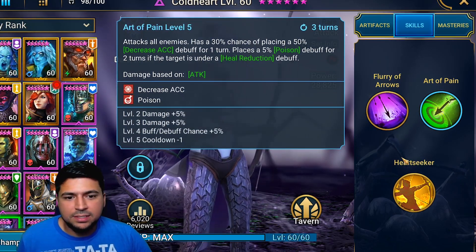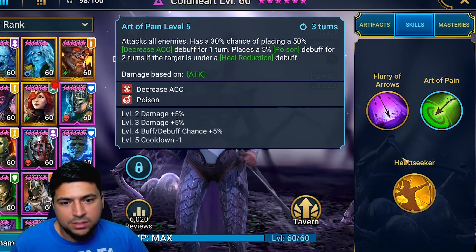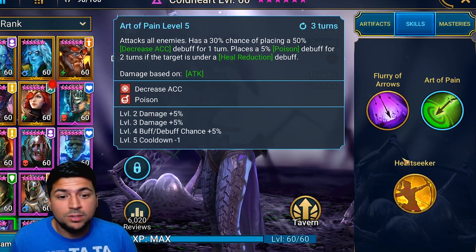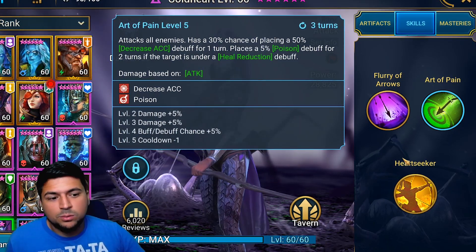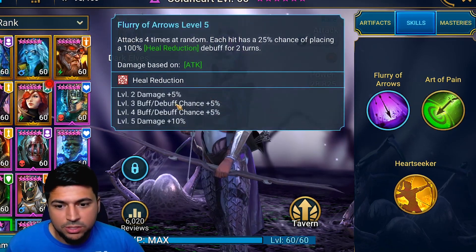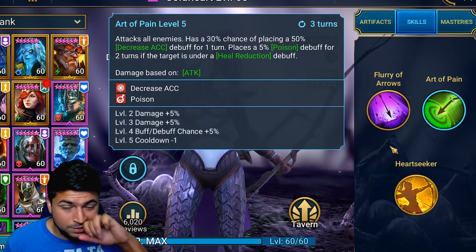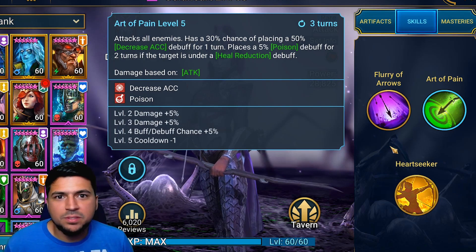Skill number two is Art of Pain — attacks all enemies, has a 30% chance of placing a 50% decrease accuracy debuff for one turn, and places a 5% poison debuff for two turns if the target is under a heal reduction debuff. So the poison requires heal reduction, which she applies with her A1. The decrease accuracy can also help if it lands on spiderlings in the spider dungeon.